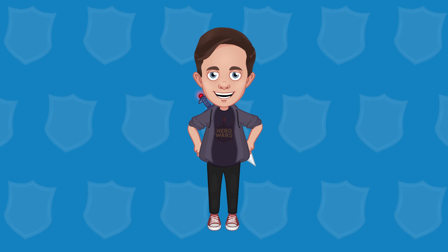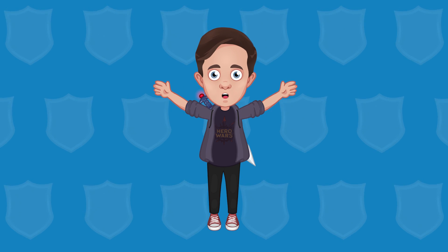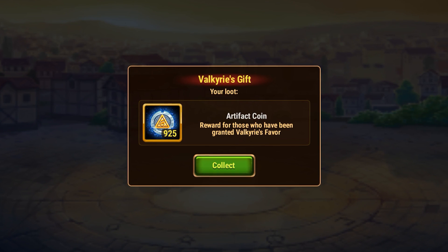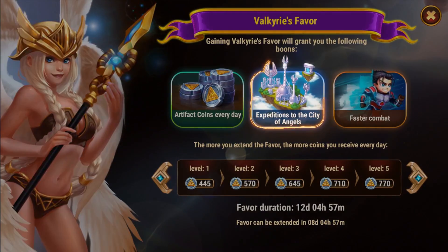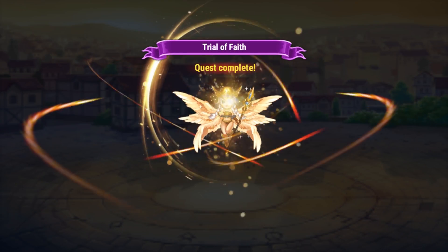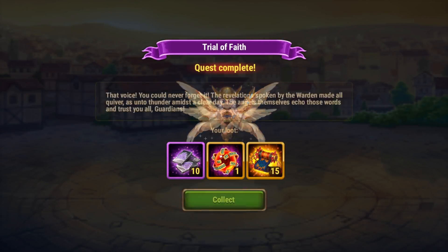And last but not least, the Valkyrie's Favor. This is a purchasable option that will grant you even more resources and other pleasant bonuses. First of all, with Valkyrie's Favor active, you will receive more artifact coins daily, and that amount will go up with time. Those coins are needed to purchase the artifact fragments from the merchant. Secondly, the Valkyrie's Favor unlocks an additional expedition, which you can complete twice a day. This expedition grants you more rewards and guaranteed chaos cores. It's always nice to have an extra amount of those.